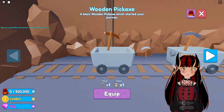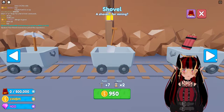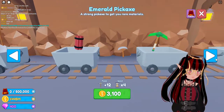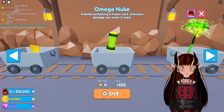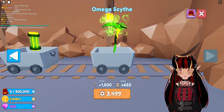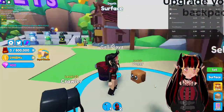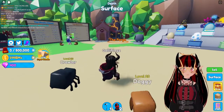Over here you have the shop. You can get tools. Over here we have the Wooden Pickaxe, Stone Pickaxe, Metal Pickaxe, Shovel, and dynamite. Emerald Pickaxe, Golden Shovel, Omega Nuke, and the Omega Sight. These two of course cost Robux, which is quite normal because they gotta make an earning.